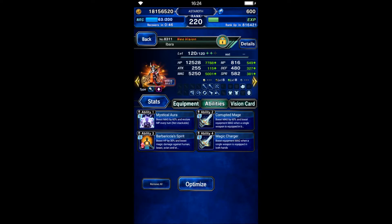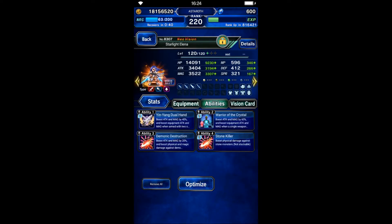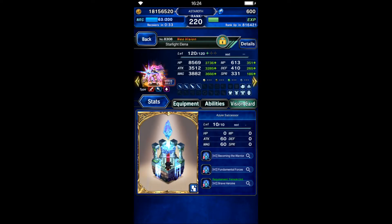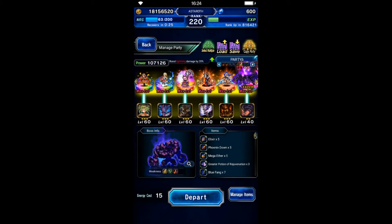Ibarra will chain Chaos Wave Awakened with Behemuda Fina, focusing on magic and magic stone killer. Elena will be a finisher — we use her in brave form. Don't forget that Elena uses physical killer. Behemuda Fina chains Wind Chaos Wave Awakened with Ibarra.